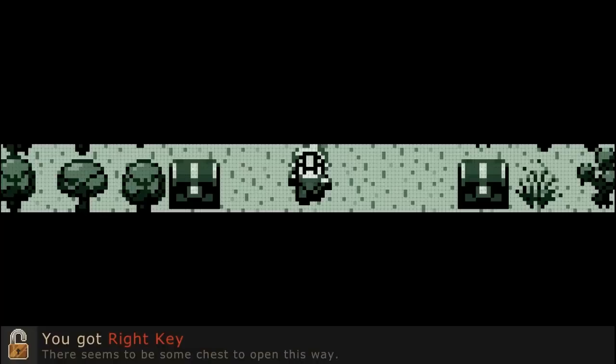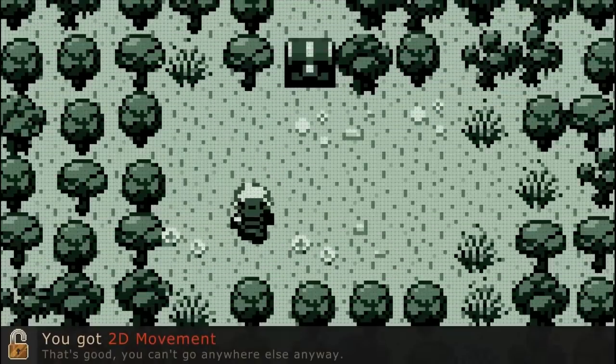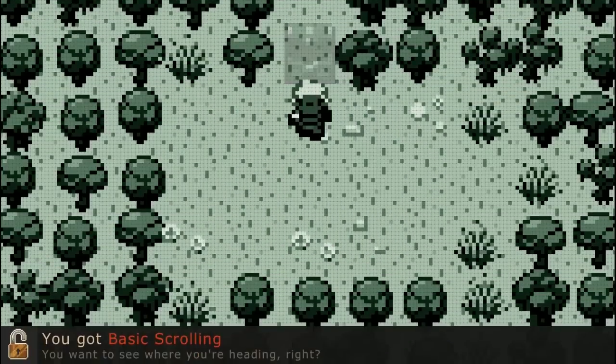You got the right key. There seems to be some chests open this way. As you can see, it's giving you hints — not really hints, it's just telling you that you can only move right, which is how normal games go. For example, Mega Man, you have to start right. Now you got the left key, so it's expanding the views of the game, which is why it's called Evoland, because you're evolving while you play.